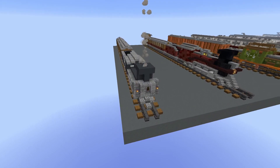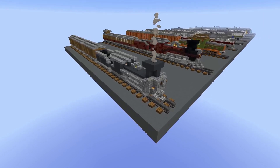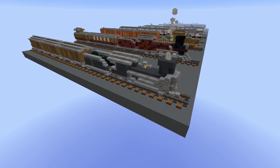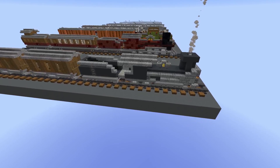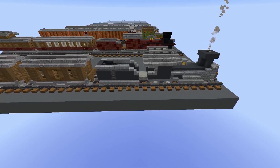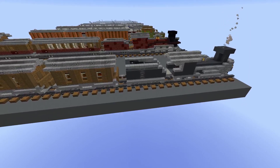Let's start off with the first design: a smaller steam engine. I wanted these designs to be relatively simple, but still convey some detail. A good color scheme for this type of train is grey, as there are a lot of slabs and stair variety in this color. Trains from Wild West movies were also quite often greyscaled, so that's why I chose this color for the first design.